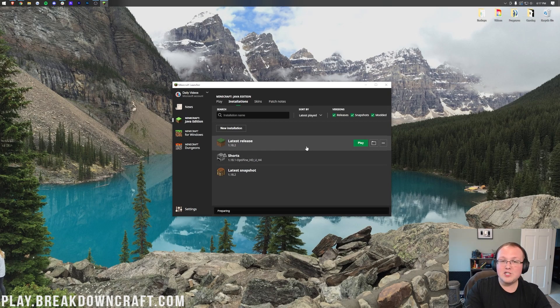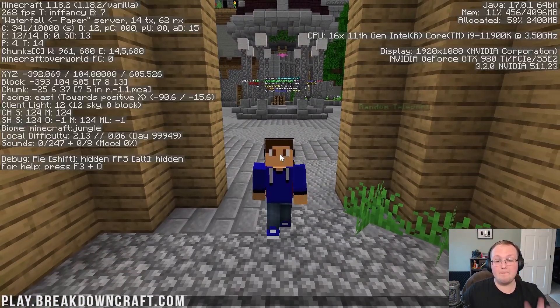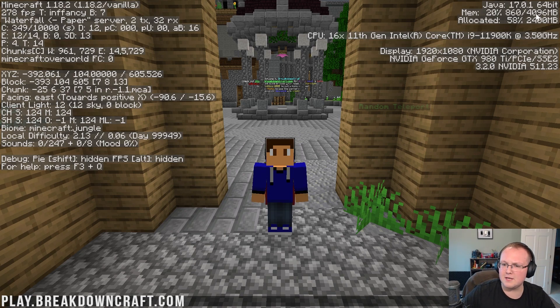We can now click Play on Latest Release, which is where we added more RAM. Back in Breakdown Craft, if we go ahead and press F3, there it is — in the top right, 4 gigabytes of RAM now dedicated: 4,096 megabytes, which translates to 4 gigs of RAM. Note that 1,024 megabytes makes up 1 gigabyte, so times that by 4 and there's the number for you.